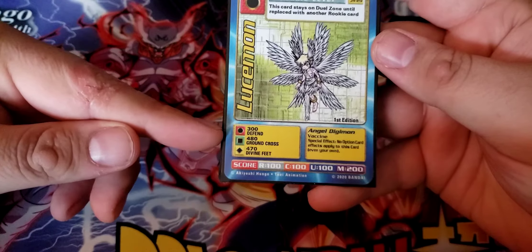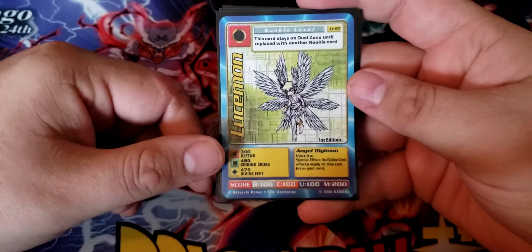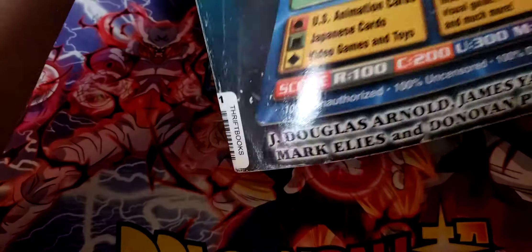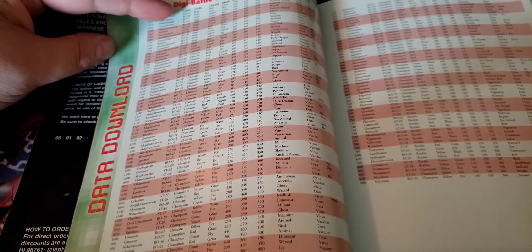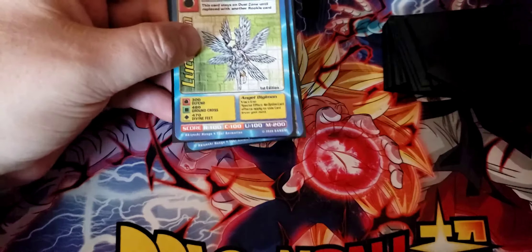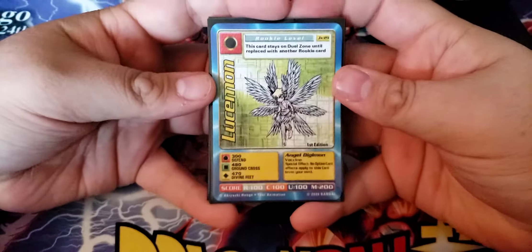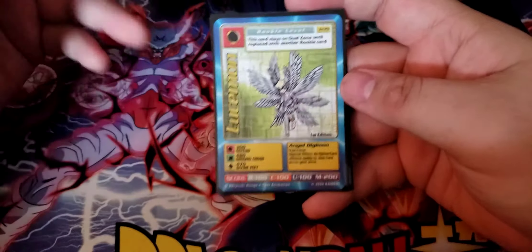Looking at his powers: 300, 480, and 470 on a Rookie — this is a huge power. Combined, that's a total of 1250. If we take a look at the Digimon Cards Player's Handbook, the bible of this game, there's a section where we can break down the total power of individual Digimon. There are 13 of them total in the entire game that are stronger than him, and every one of them is a Mega. So there's just about nothing that's going to beat him in a one-on-one fight, and your opponent can't debuff your stats either — they'd have to go up a lot.